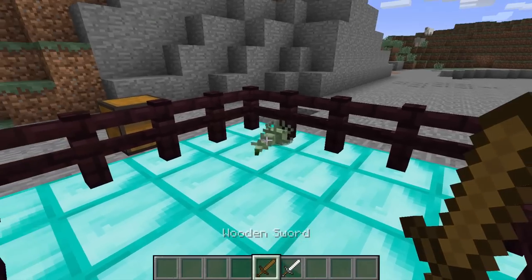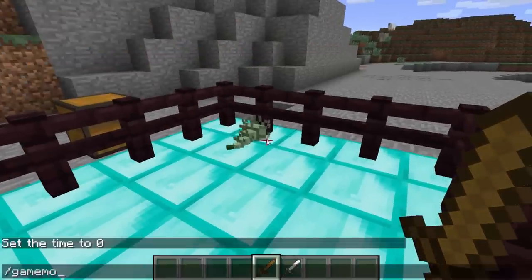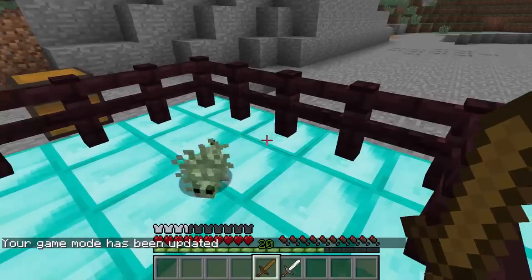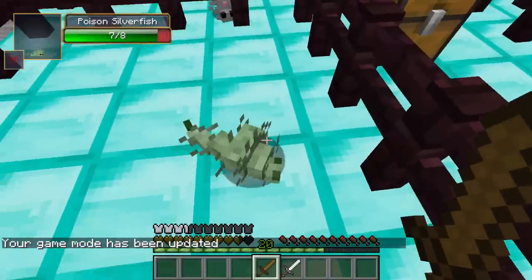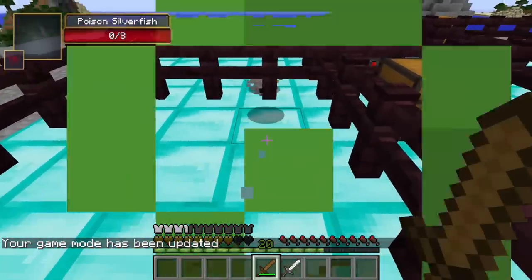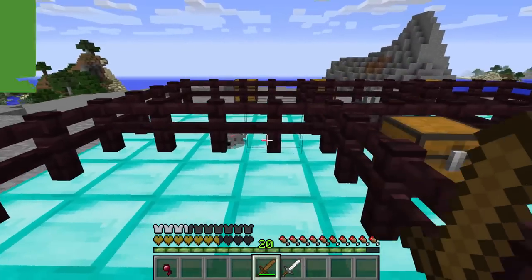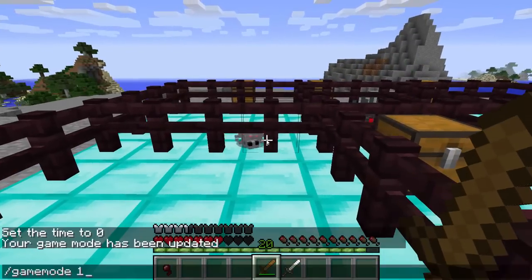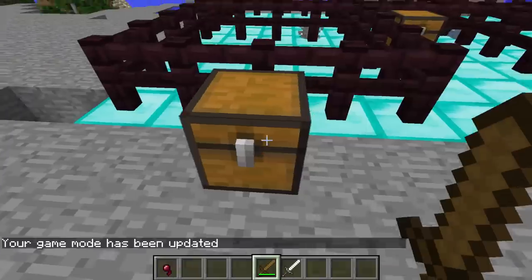I'm gonna go into game mode, but before I do that I'm gonna put on some leather armor because that's really the only defense you need. I'm gonna get out a wooden sword because some of these are just too easy to kill and I don't want to kill it in one hit. Game mode zero. We now got poison for just five seconds — it's not gonna be that bad. And there we have it — it dropped the spider eye which was a rare drop. That was pretty cool.